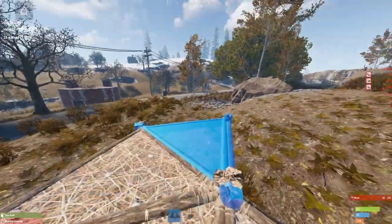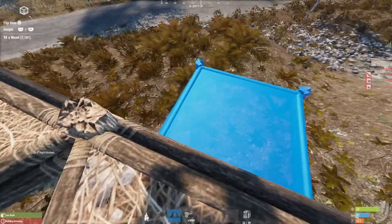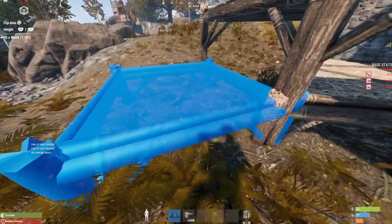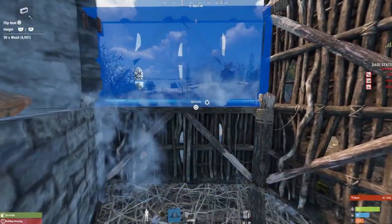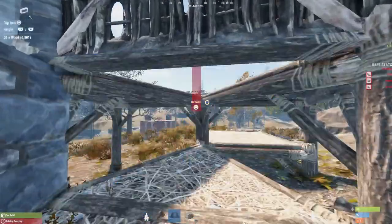Now time for expanding. You're going to want two triangles coming off what you already have, then one lower triangle and two higher foundations off of that. You're then going to want to place a little square foundation so that you can jump up into your base — do not lock yourself out. Wall this off and use half walls where your bunker will go.